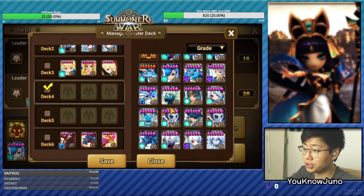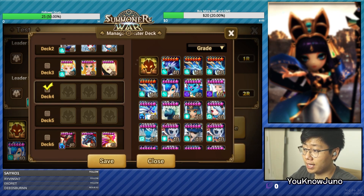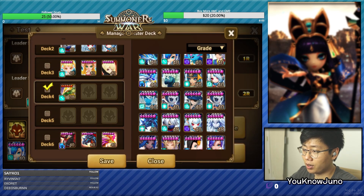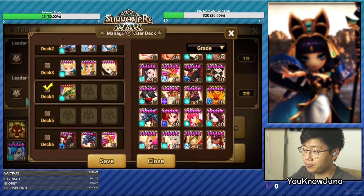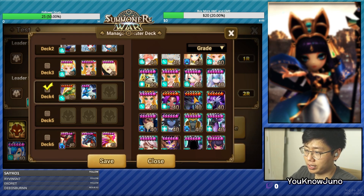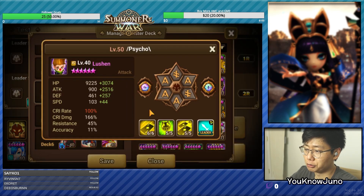Because if you want to do a Lucian now, you could just take in the Bernard. Just take in the Bernard, take in the Konamiya. That's pretty good - just remember to 6-star your Konamiya. This is really good. And you could take in the Lucian, the Fat Lucian.